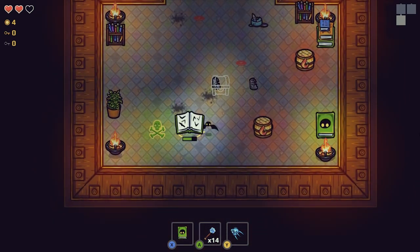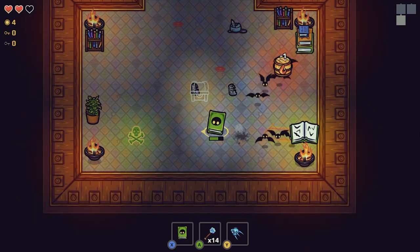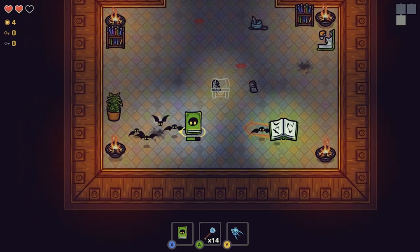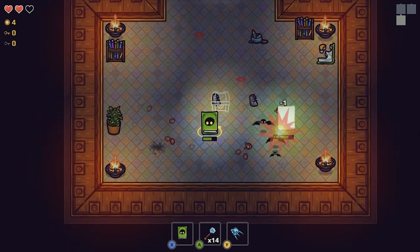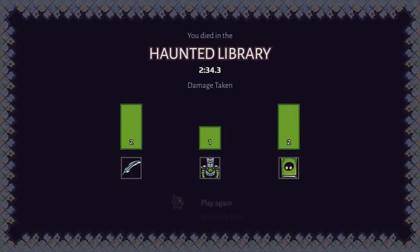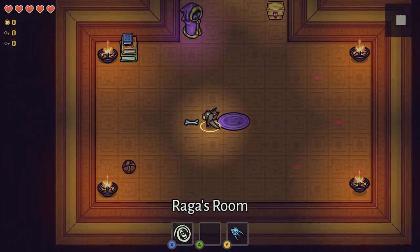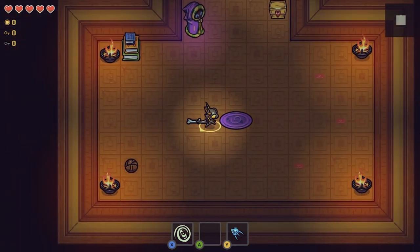I'm guessing that the explosive barrel will explode if I hit it. Blocked it! This is Wizard's Lizard Soul Thief. If you like this game, you can buy it on Steam. It's in early access so things can change — the game will update and become longer. But I think I've shown you the basics.